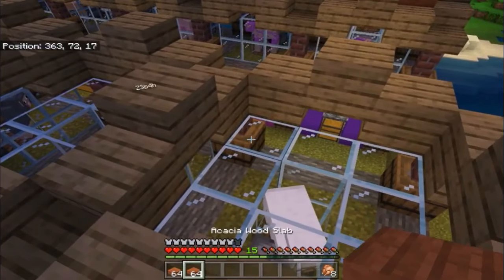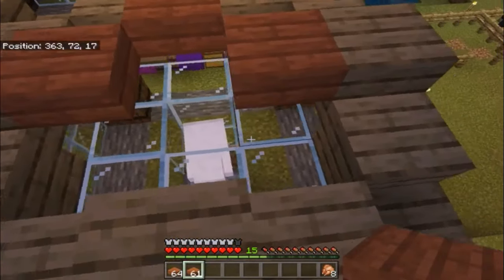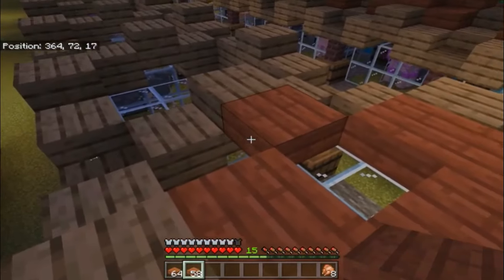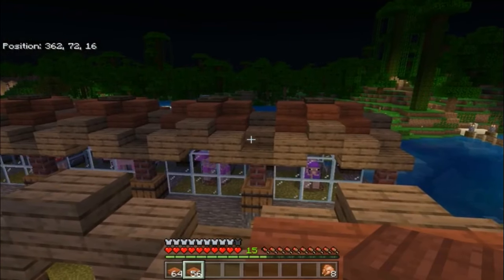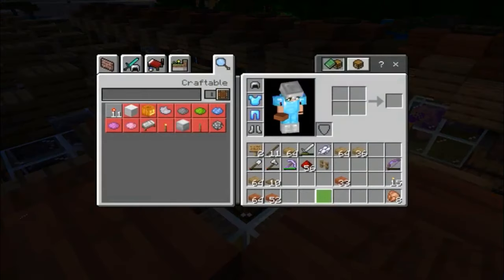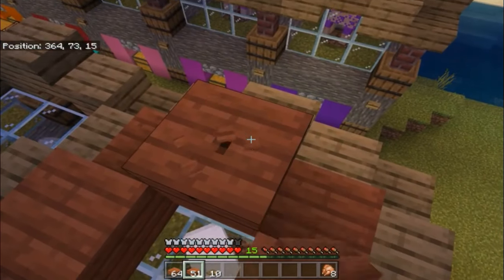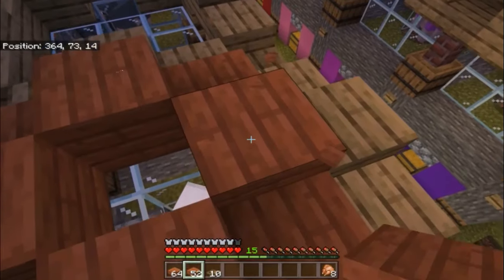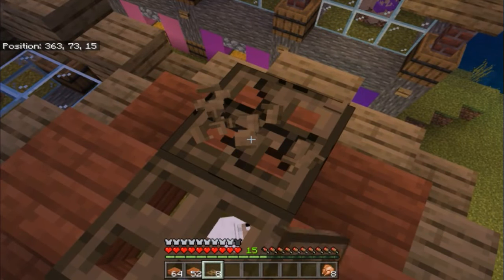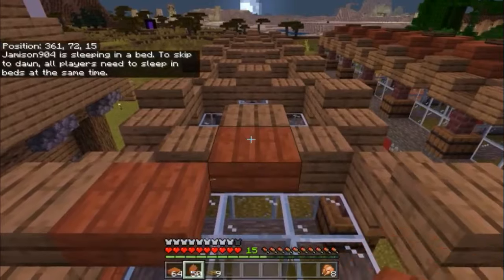I'm going to grab my trap doors as well. Like this - which means that if you happen to be on top here, you're not going to fall in like I did earlier, because I'm just a doofus. And there we go - that's all of the roof done! Now all we need to do to make sure this is working is to put in the shears into the dispensers.